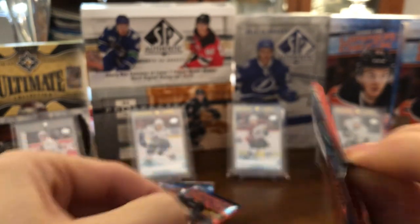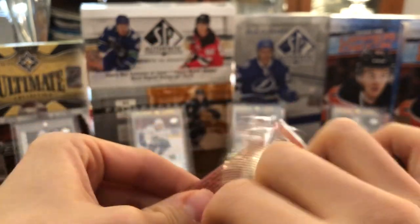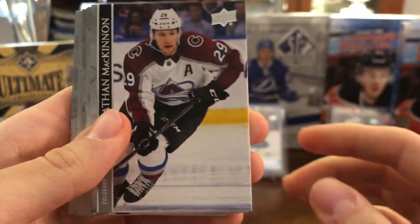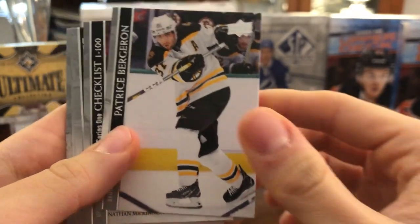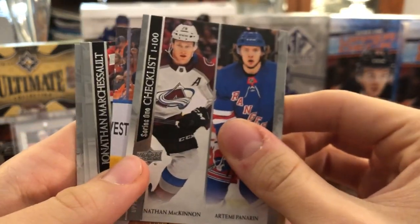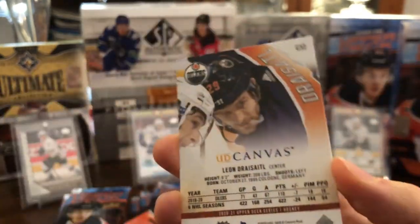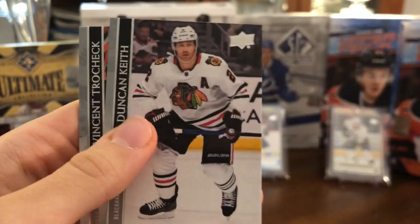So that is a good Young Guns there. Next up we have Nathan MacKinnon, Marc-Edouard Vlasic, Patrice Bergeron, the checklist with MacKinnon and Panarin, Leon Draisaitl UD Canvas — awesome shot there. Then Jonathan Marchessault, Duncan Keith, and Vincent Trocheck.